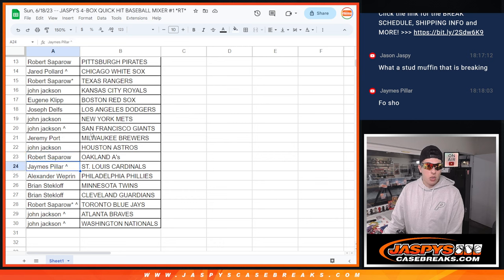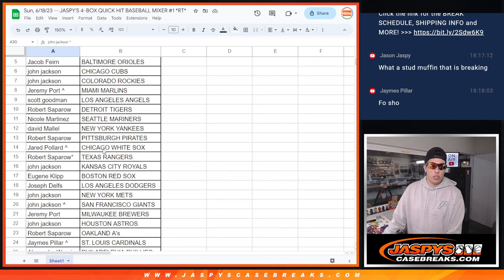John with the Mets and Giants. Jeremy with the Brewers. John with the Astros. Robert with the A's. James with the Cardinals. Alexander with the Phillies. Brian with the Twins and Guardians. Robert with his last spot. Mojo in the main spots and in the filler — he got the Blue Jays. John with the Braves and Nationals.